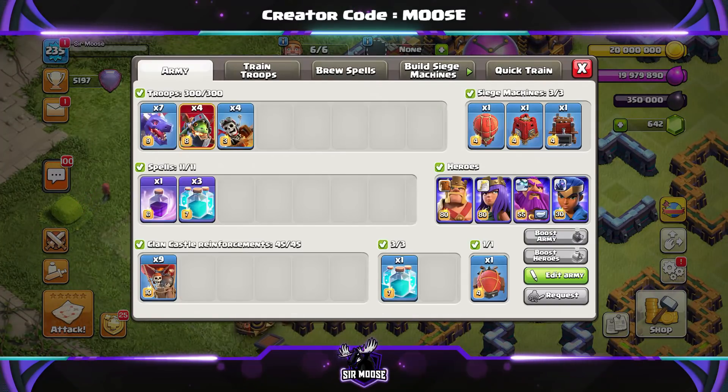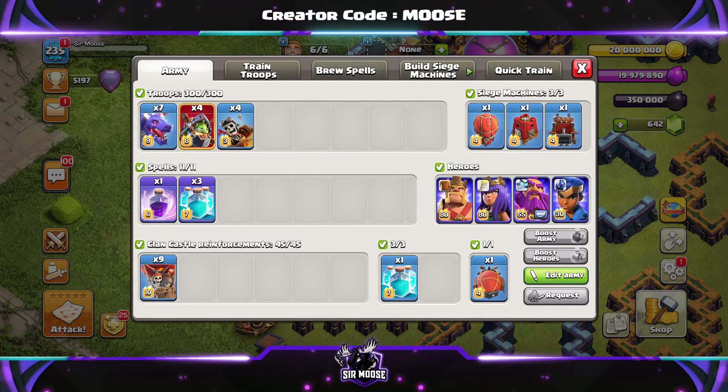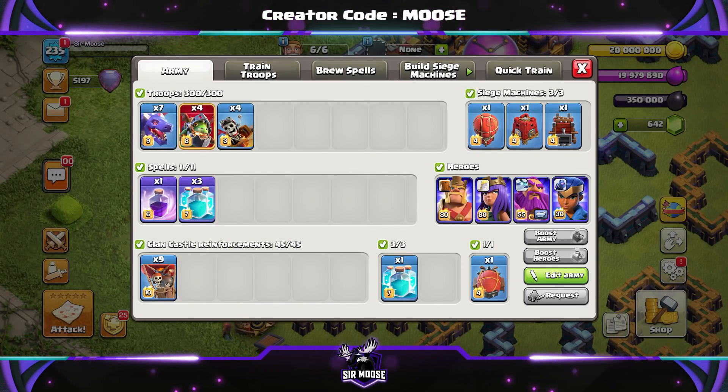Well, guys, air attacks at the moment — dragons, inferno dragons, dragon riders — are just so powerful. We're making more attack strategies. I want to find nice and easy-to-use attack strategies for you, and this one is really easy to use and very powerful. So we're going to check out some replays in just a moment.